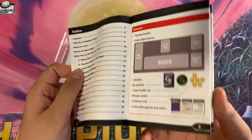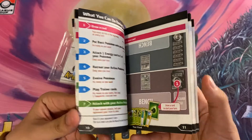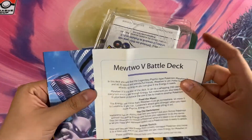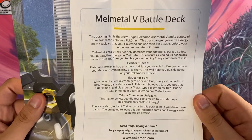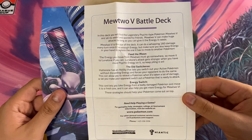What is this? I guess this is just like teaching you how to play — pretty good. I already know how to play so I don't need this. Then we have what looks like a little pamphlet explaining it. And then we have one for the Mewtwo deck, so I guess they printed one for both.